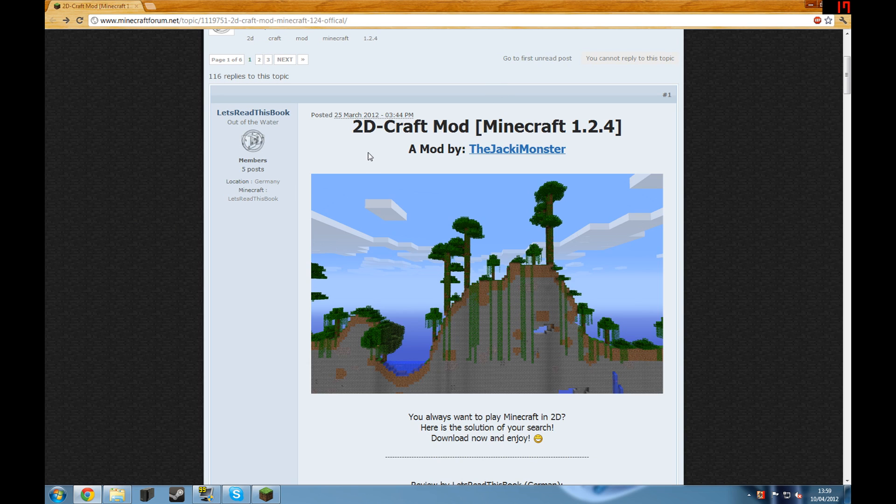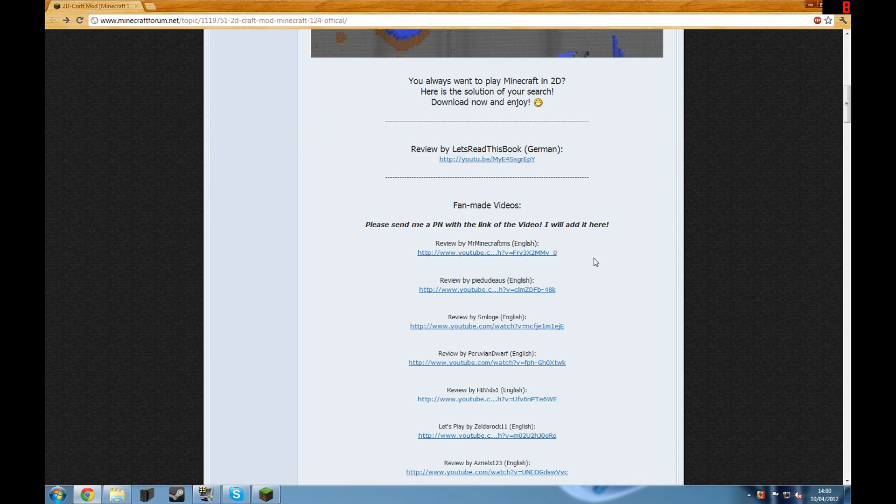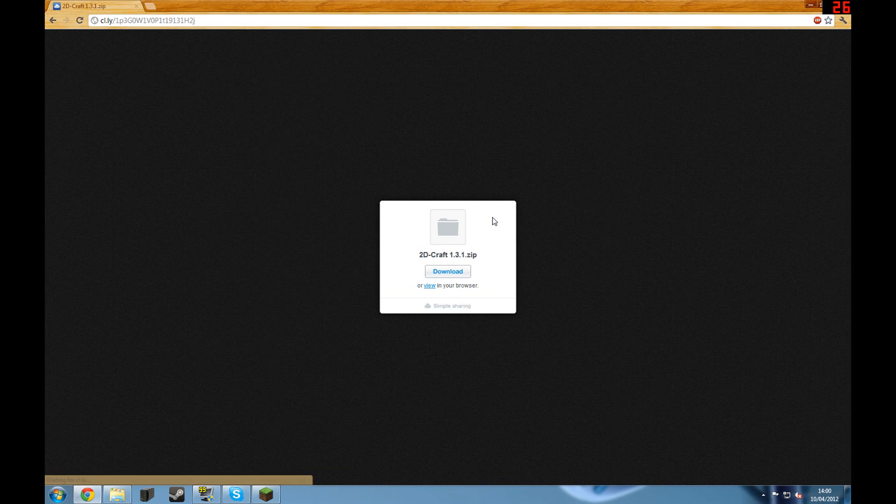On to the next bit — go to the second link in the description, it will be called 2D Craft or something. It will bring you to this page; it says Minecraft 1.2.4 but it actually has a 1.2.5 version so you're okay. Scroll down to current version 1.2.5, click download, and it'll bring you to this page. Click download.